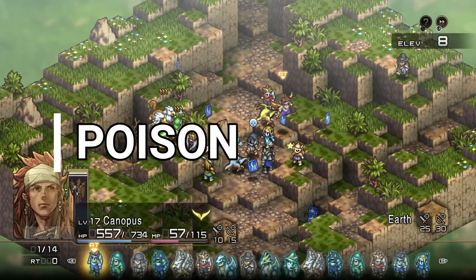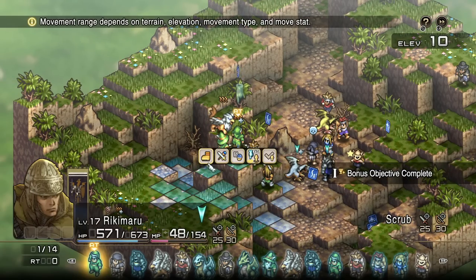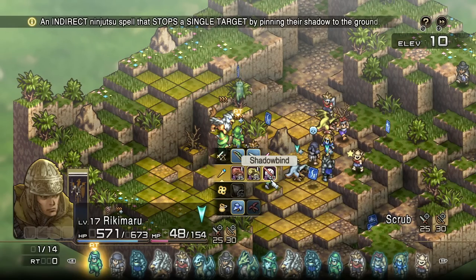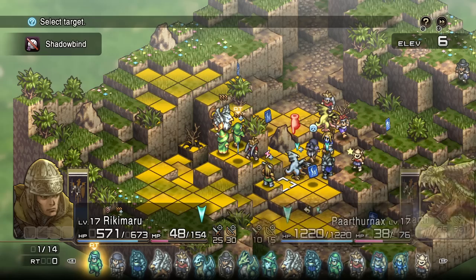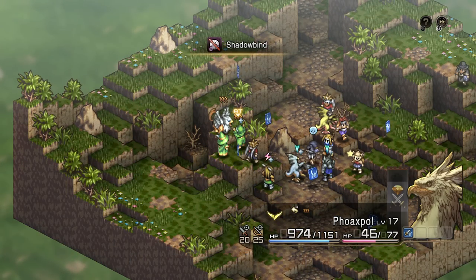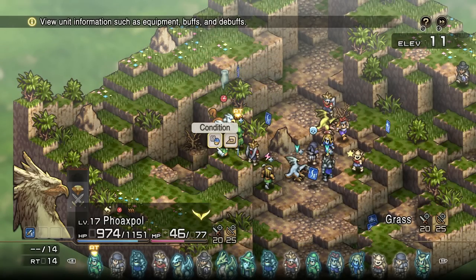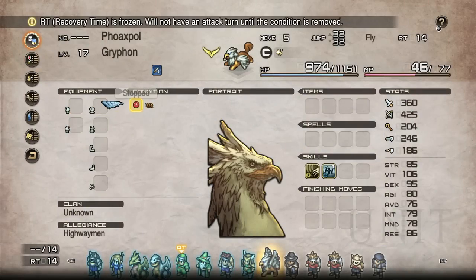Next we have Poison, which works as you would expect from most other RPGs, dealing damage each turn to any afflicted unit. In Tactics Ogre, estimations place it at a flat 10% of the target's max HP per turn, making it quite effective against tanky units or units with a big health pool — large monsters and dragons come to mind. You'll most often see it cast by wizards and terror knights as Poison Cloud, and occasionally as a side effect of an Octopus's Poison Rain ability. It can be cured by a Maka Antidote or Ys.